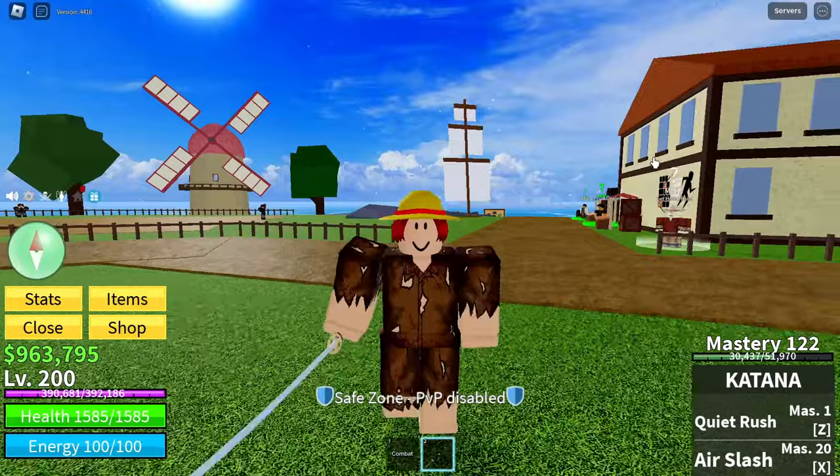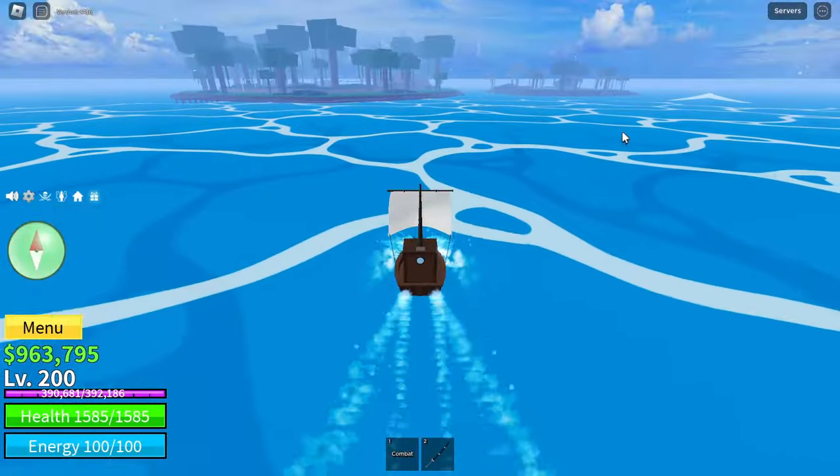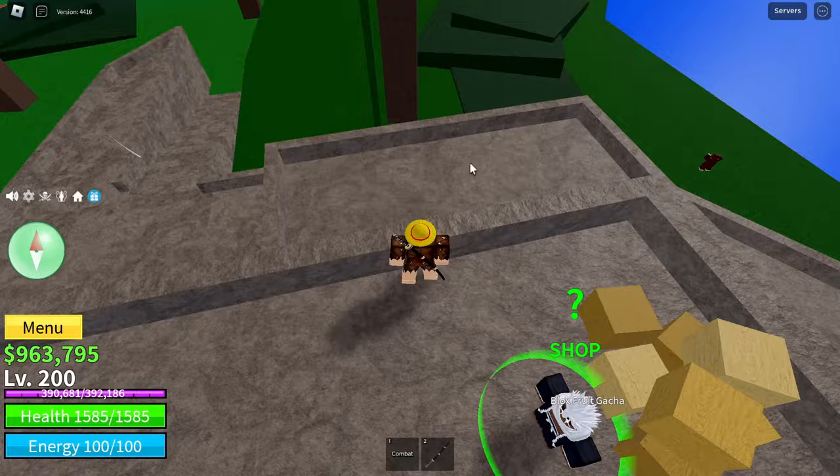Once you are level 200, we can now do the saber quest. You want to go to Jungle Island, where we will have to click on 5 buttons. The first button will be close to the gacha.